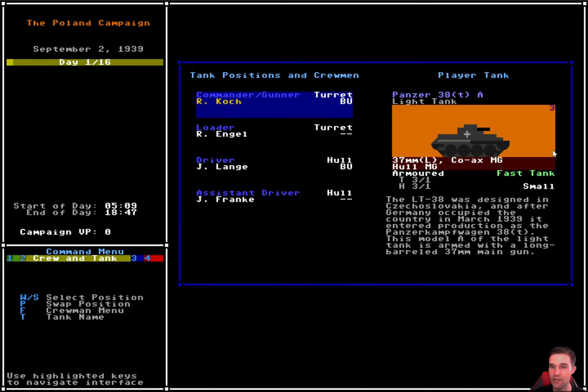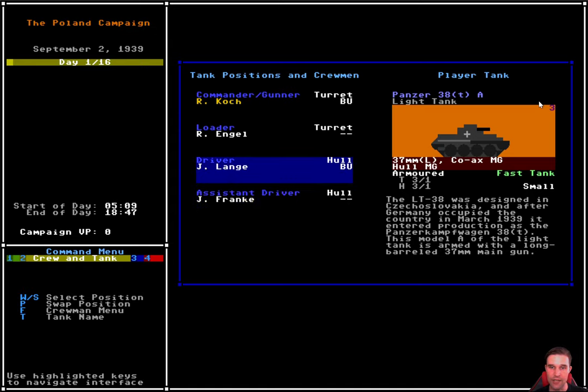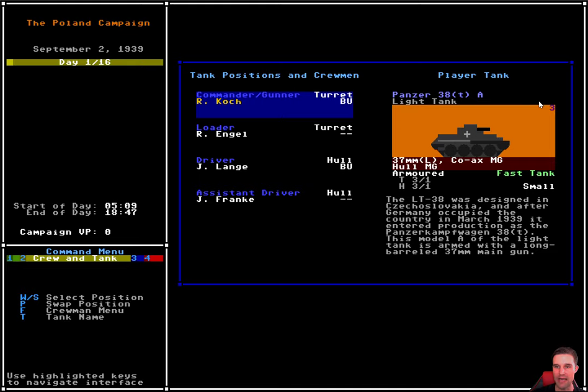Tab 2 is the crew and tank menu. Here you can see our tank and in the top right corner a little 3 — that means we have three fate points remaining over the combat day. We can use a fate point up to three times during the day to save ourselves from an incoming attack. You can scroll through your crew; they each have a role to play. You can see tank stats — one of the most important numbers is the armor level: 3/1, meaning turret has armor 3 on the front and 1 on the side, and the hull has 3 on the front and 1 on the side. Early war tanks are very lightly armored; late war you'll see values of 6, 8, or 11.